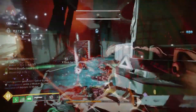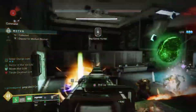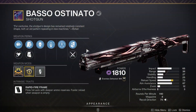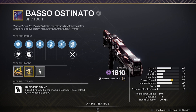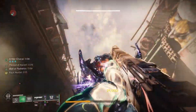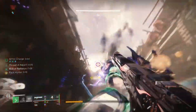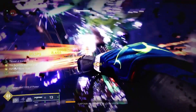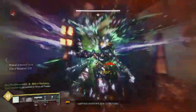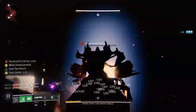Coming in at number 4 is the Bosso Ostinato, one of my personal favorites, thanks to its Nanotech Tracer Rocket origin trait. This is our first rapid-fire framed shotgun, firing at 140 rounds per minute. Because of its rapid rate of fire, this shotgun does have less impact and range than we've seen out of previous shotguns, but that does not mean that this shotgun can't pump out some damage. Especially when Envious Assassin is available in the left column, with either Trench Barrel or One-Two Punch in the right.